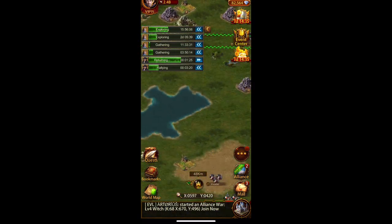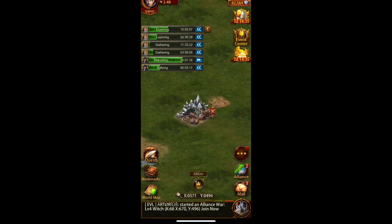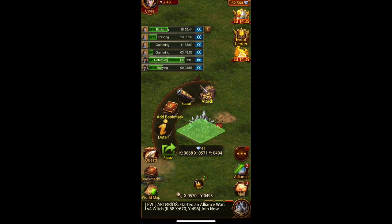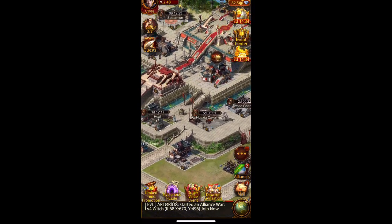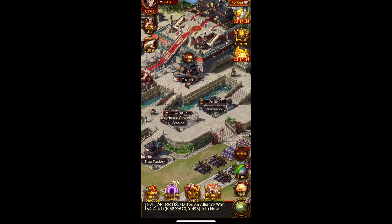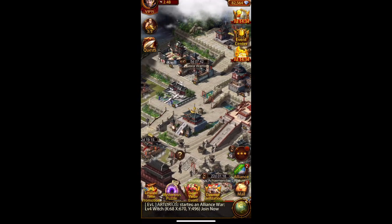You can also mine gems on the map. Here's a gem mine — you can see an alliance mining it, but it's very slow. It takes a day or two and you'll get around 300 gems. Personally I don't think this is worth it — players who are good at allocating their time and resources wouldn't put marches on a gem mine for a day just for 300 gems.